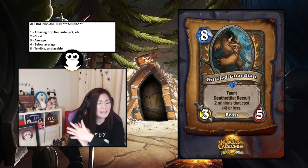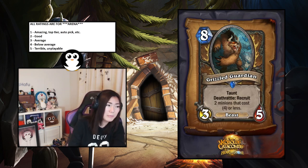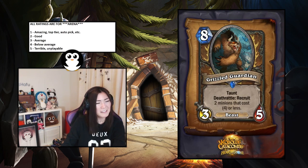Grizzled Guardian — taunt, deathrattle: recruit two minions that cost four or less. It's an eight-mana three-five taunt, which is subpar, and then for four more mana you get recruit two minions that cost four or less. That seems way too slow and inconsistent because you're going to have a lot of ones and twos in your deck.